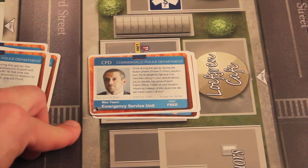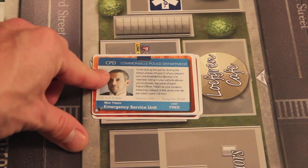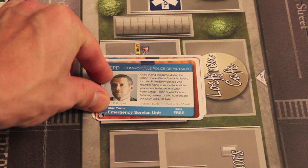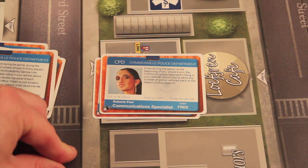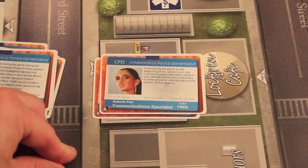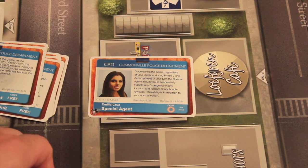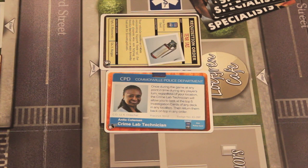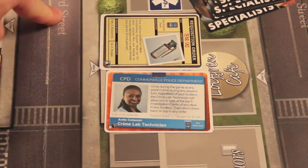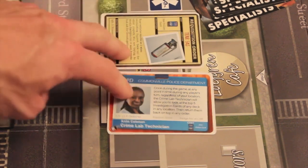The Emergency Services Unit is free; once during the game, during any player's action phase, the rider in your vehicle allows you to double the value of each patrol officer token location — essentially doubling those patrol officers. The Communication Specialist is free; once during the game, at the beginning of any player's turn, send any number of police vehicles back to the police station — handy for getting these cards. The Special Agent allows you to successfully handle any emergency in any location and receive the rewards, and costs a donut. These cards come to the police station and give you more decisions when you visit — you can stroll through or start and end your turn there, and you can still upgrade your character at the same time.